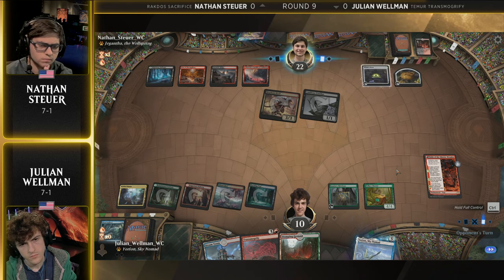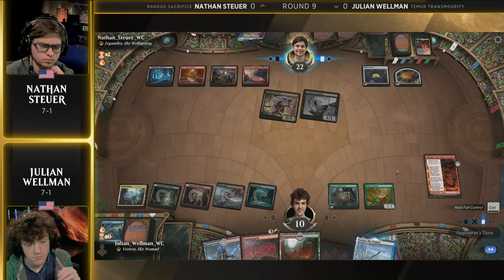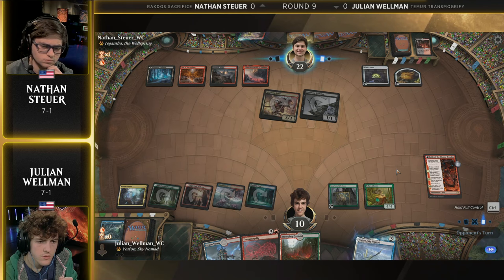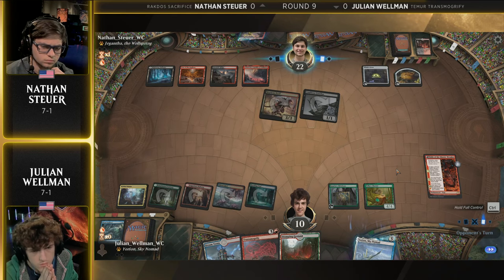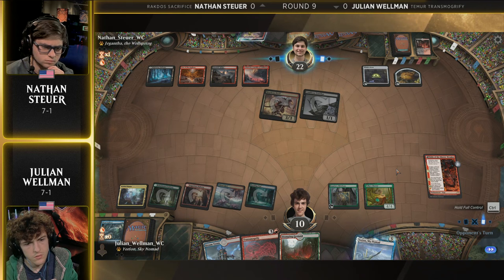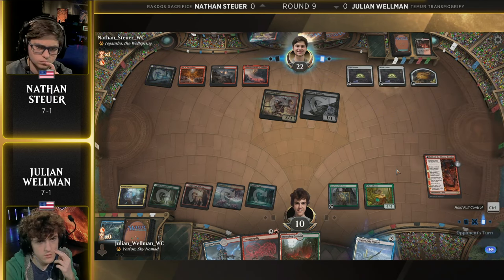That's true, yeah — that's super risky, kind of like casting a Chaos Warp: all right, I need this to go away, please don't hit anything good. That card is so aptly named — it is Chaos. Too much fun. Big things here for our players. Nathan is very calm and cool, but just running the numbers — a lot of math going through his head. Both players are extremely good at math, Julian Wellman being a math degree student at MIT.